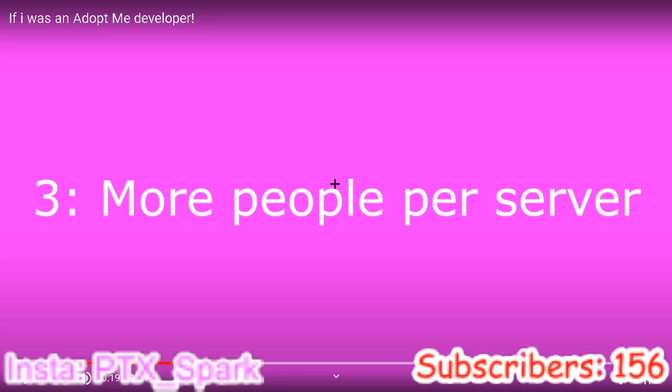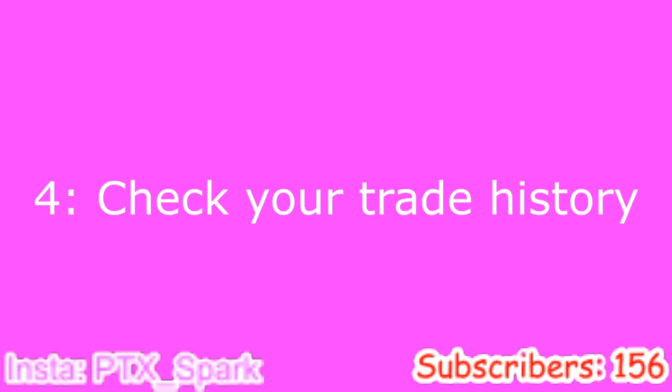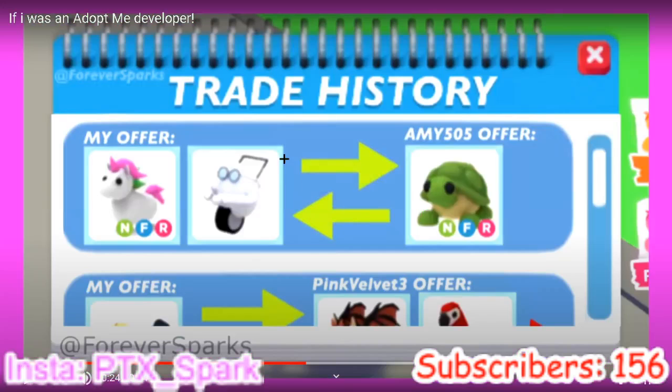More people per server — it really depends, maybe that would be good. Check your trade history — they did actually add this now. This video was from three months ago but they added it: you can now check your trade history and report from the new Adopt Me trade update. Go check it out if you haven't, and get your license if you haven't either.